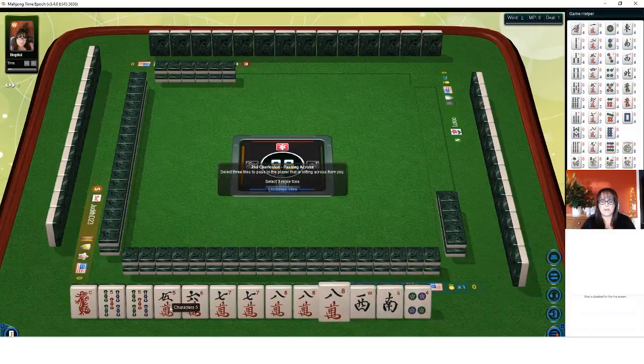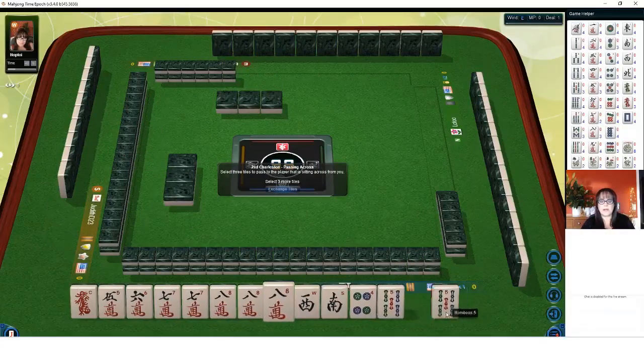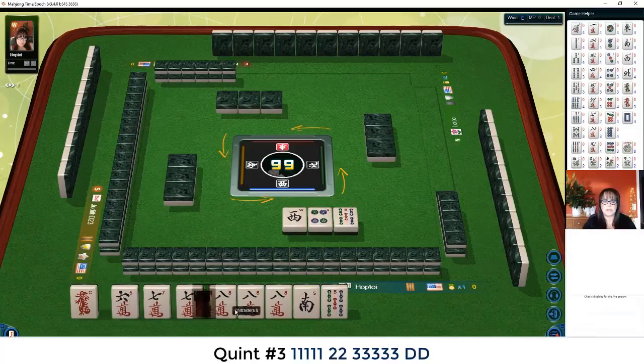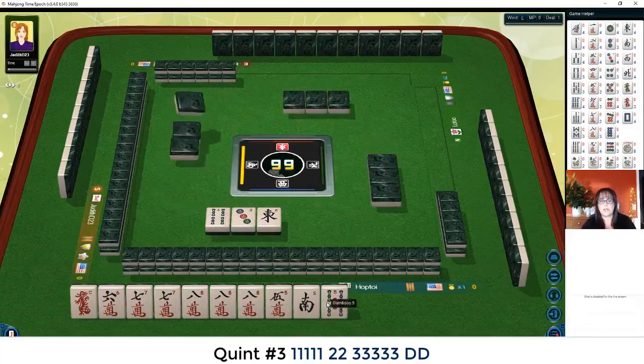So we have five, six, seven, eight, seven, eight, six, seven, eight. Let's go ahead and give up these fives. We'll pass maybe the west. Five, six, seven, eight — six, seven, eight — dragon quint. Maybe if we can get that red dragon back.